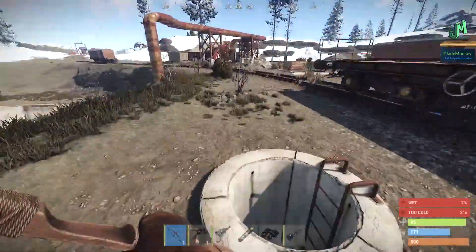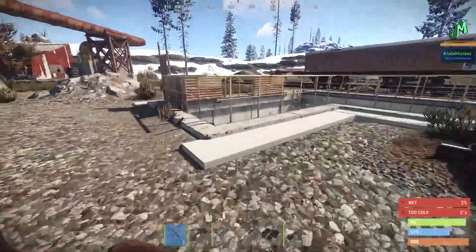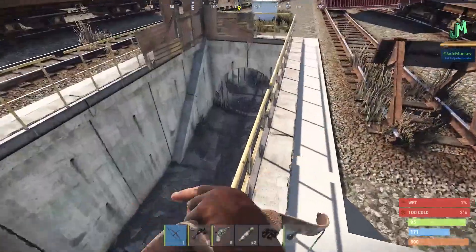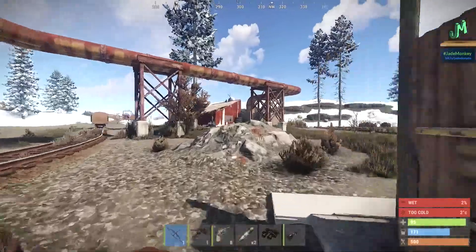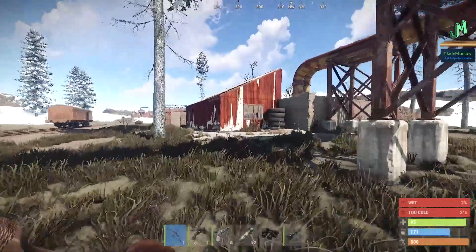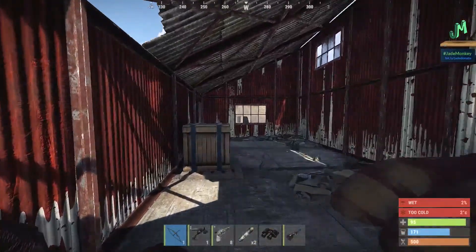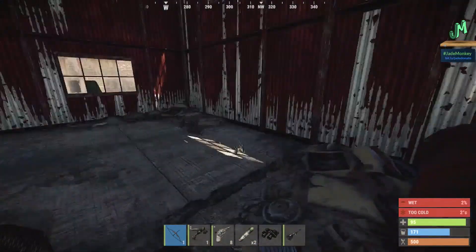We've got another house over here. This is the other pit where the tunnels are at, where you can find another crate. There's the crate. Over here — we have a food crate. Elevated locations around the train yard is where it's at. Another crate. Metal sheets — I almost always grind those up. We got another barrel right there.